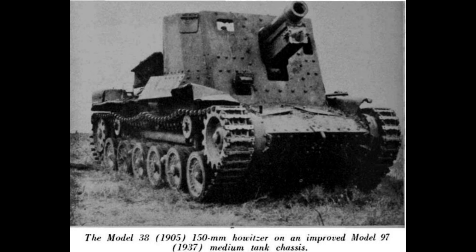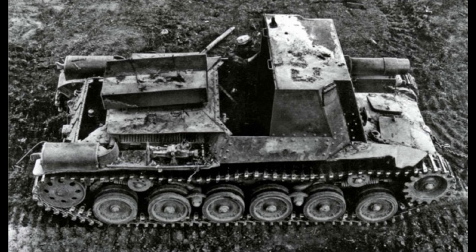The Horo was equipped with a frontal superstructure mounted with a 150mm Type 38 howitzer. It had a maximum of 25mm of armor and a minimum of 12mm of armor. It had a crew of 6, a weight of 16.3 tons, a length of 5.52 meters or 18.1 feet, a width of 2.33 meters or 7.64 feet, a height of 2.36 meters or 7.74 feet, and a max speed of 23.6 miles per hour.